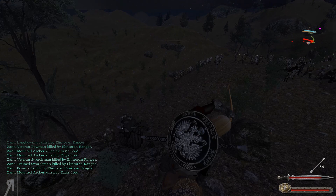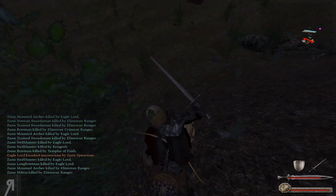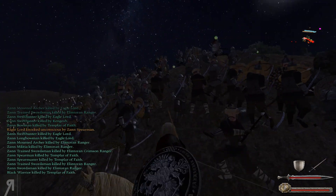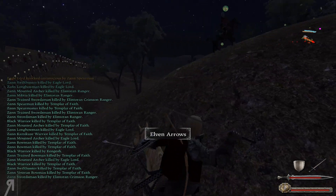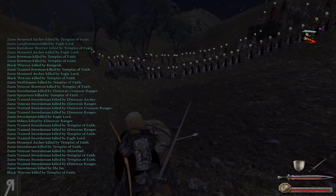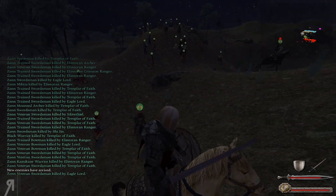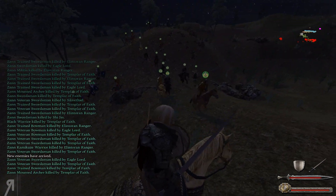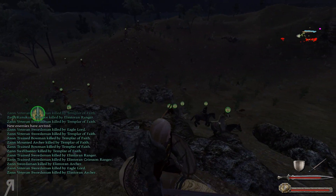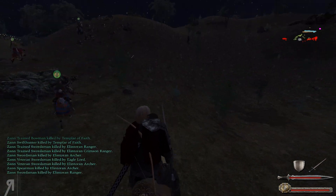That was probably a bad idea, but at least we're now behind their lines and I haven't been shot. Our cavalry seems to be doing a decent job. If we want them to charge in, we should probably take out their lord — there's apparently still some setting preventing the charge even though I changed the AI.